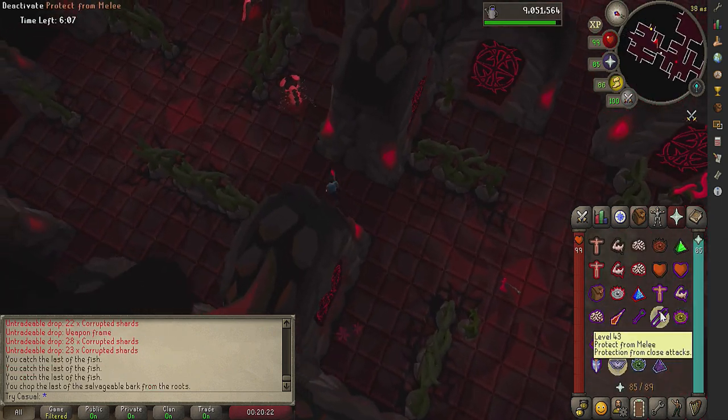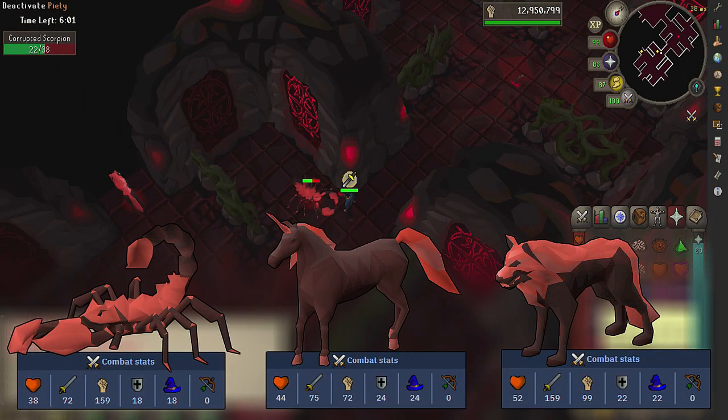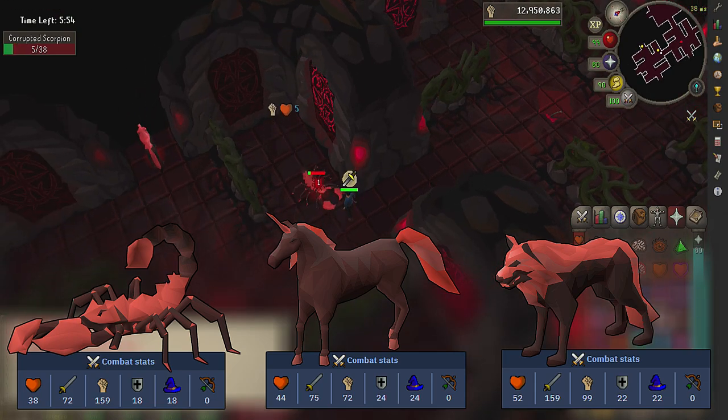On the easier side of things, when you come across tier 2 enemies, you can prioritize the weaker ones to kill to save time. Scorpions are the weakest, Unicorns are in the middle, and the Wolves are the toughest. It only makes a slight difference, but it can really help in the long run for saving time.